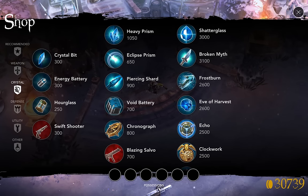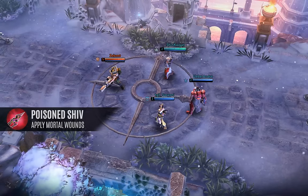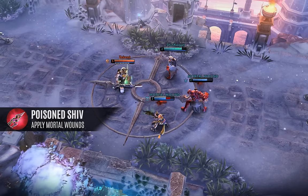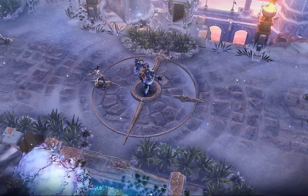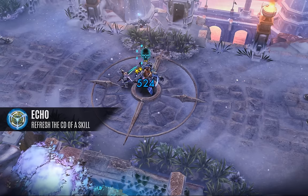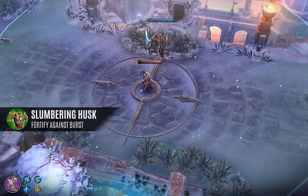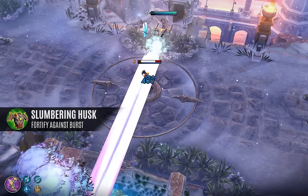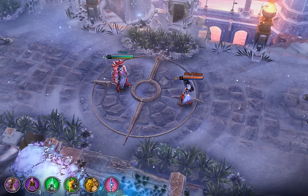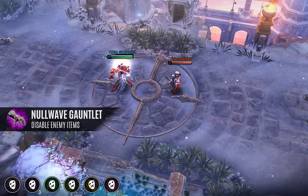New items in Vainglory 2.0 add immense build diversity. New weapon item — Poison Shiv: every third basic attack applies mortal wounds for two seconds, phenomenal against healers and high sustained targets. New crystal item — Echo: use any ability a second time, and yes, that includes ultimates. New defense item — Slumbering Husk: protects against burst and fortifies your health, keeping you alive even in situations when death would be certain. New utility item — Null Wave Gauntlet: introduces Vainglory's first item silence, completely changing the dynamics of team fights.